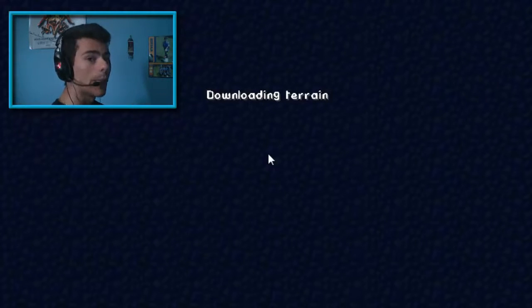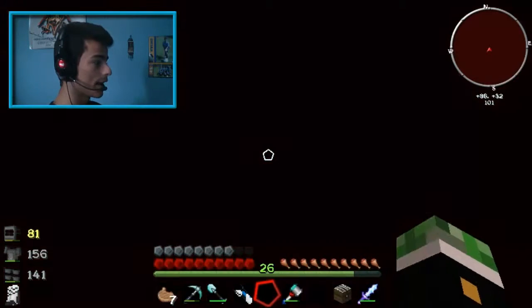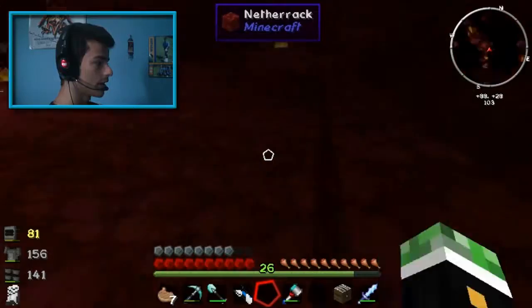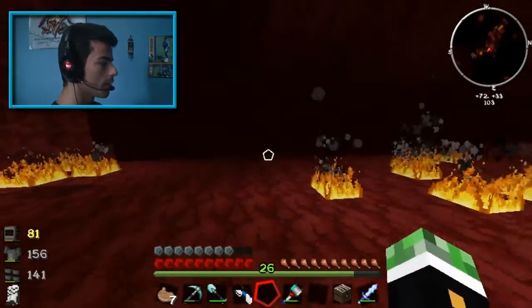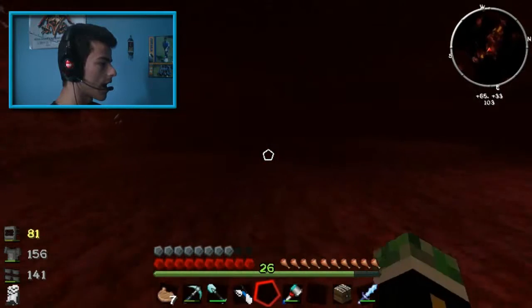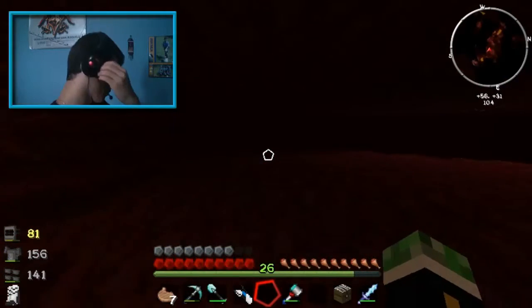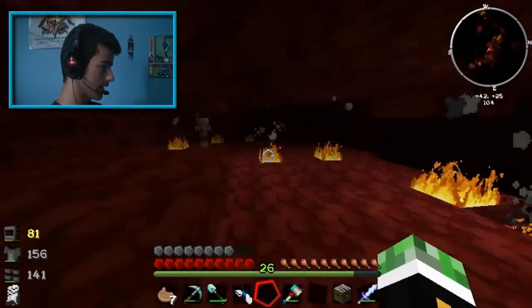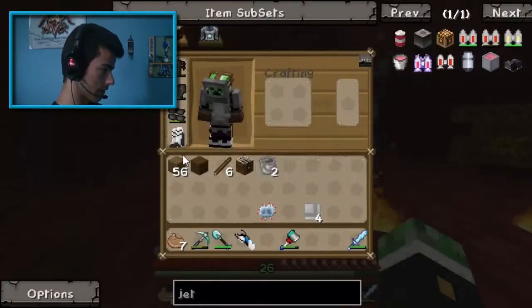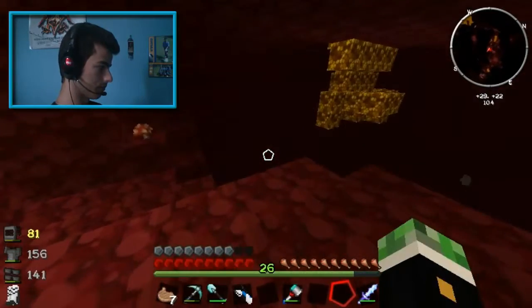I'm gonna go in there and scavenge around, destroy all the mobs, see what I can do, clear the place as much as I can, and then see if I could fight the boss. Of course, I'm gonna have to put a chest and keep all my goods in there because I don't want to lose everything. I want to make it so that I have as much chance of winning as possible without losing any of my resources. Do I have wood? Great.